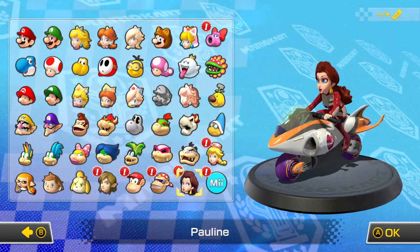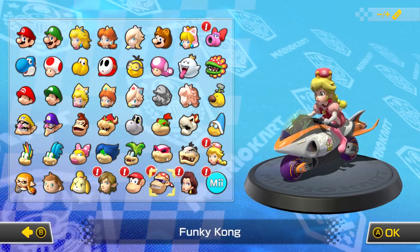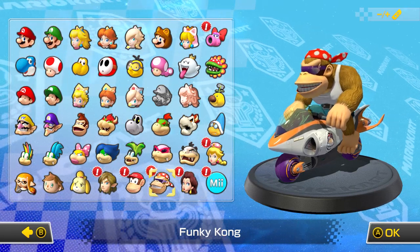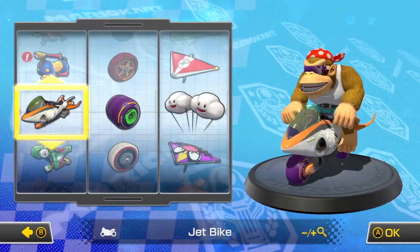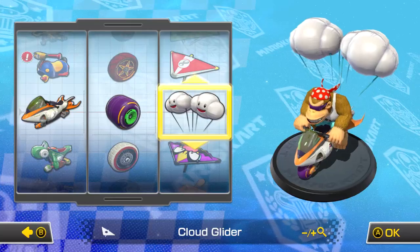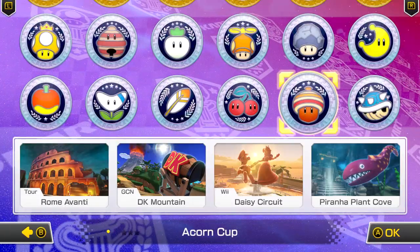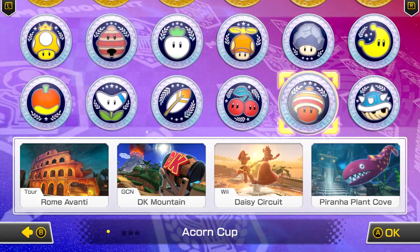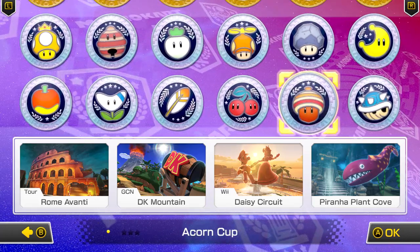There's also Peachette. We'll play as Funky Kong in celebration that he has returned to Mario Kart. I want my gold glider — all right, let's go to the Acorn Cup. We've got Rome Aventi, DK Mountain, Daisy Circuit, and Piranha Plant Cove. Let's go!